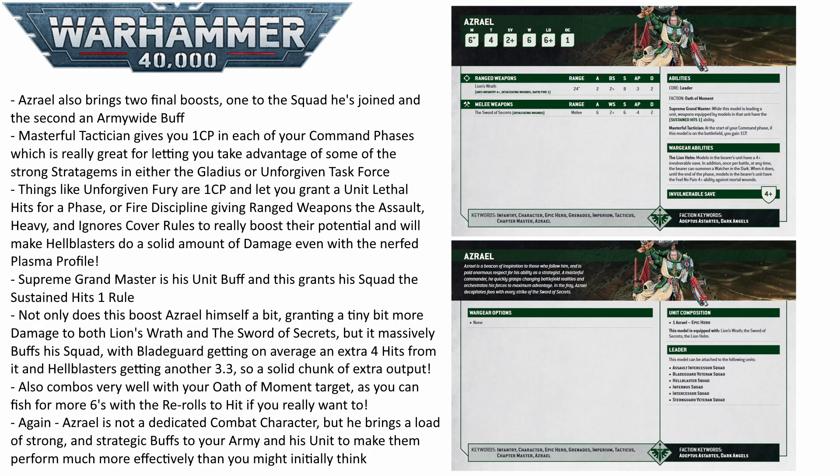Azrael also boosts your overall army with his ability Masterful Tactician, which gives you a bonus command point in each of your command phases. It is arguably not quite as good as the rule some HQs get where you can use a stratagem for free even if you have already used it that phase, since this does not let you get around the one-use-per-phase limitation — but it is still an extra command point every turn. Bringing Azrael essentially nets you an extra five over the course of the game, which can be very strong with solid stratagems like Unforgiving Fury or Fire Discipline for the Hellblasters, giving lethal wounds or the Heavy rule with ignores cover.